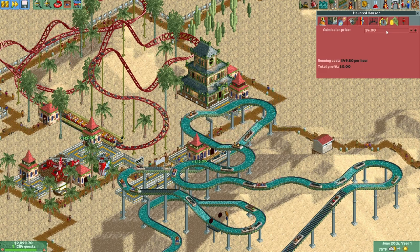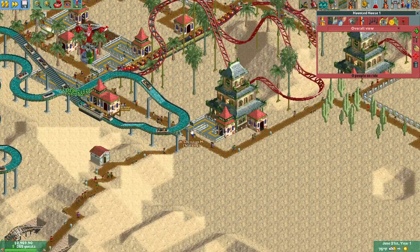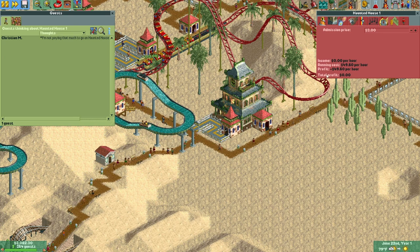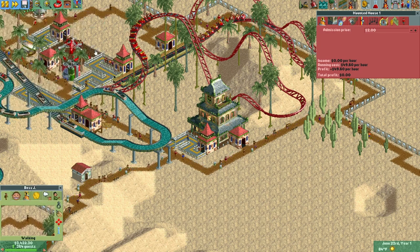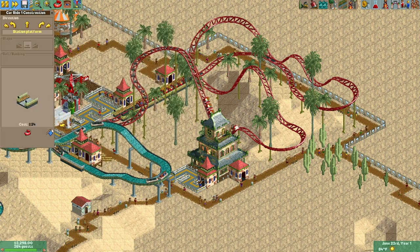Nice stats on the new ride — I wonder how much I can charge. Let's try $4. Will people pay $4 to be scared? Too expensive. How about $3? The red shirt turned away. Fine, we'll do $2. I don't even remember what the default was. Looks like we're stuck at $2 for this one.